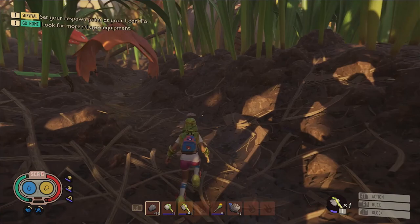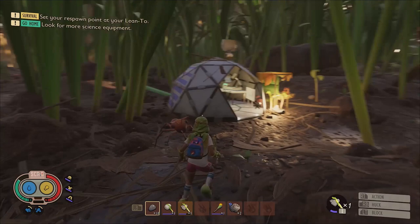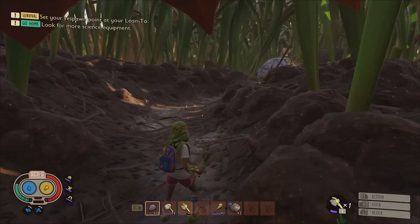Number 9: But maybe you're not a basher. Maybe you prefer to run away. Well not to worry because this next tip is designed with your playstyle in mind. Because if you want to have the speed required to slip past the pursuit of a persistent spider, then you'll want to craft a set of aphid slippers as soon as possible.